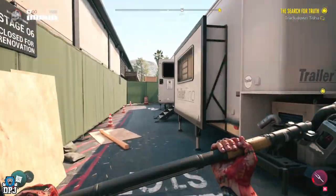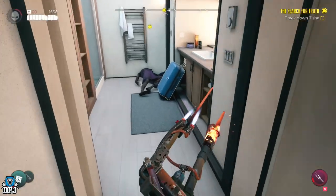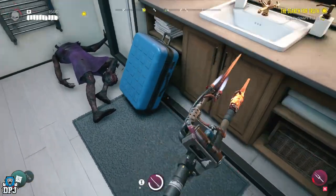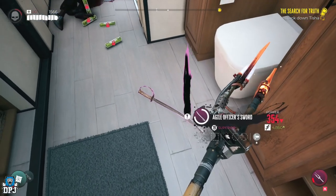So that's how you get the superior agile officer's sword — the contents of Kelly Joe's suitcase. If you enjoyed the video, leaving a like really helps out, and if you like what you see and want to see more, be sure to subscribe. Hopefully I'll see you on the next one.